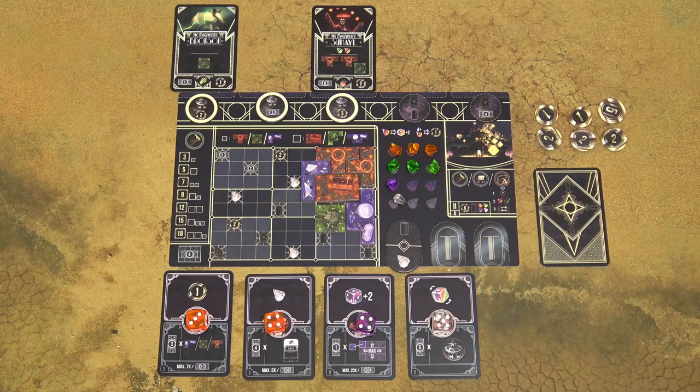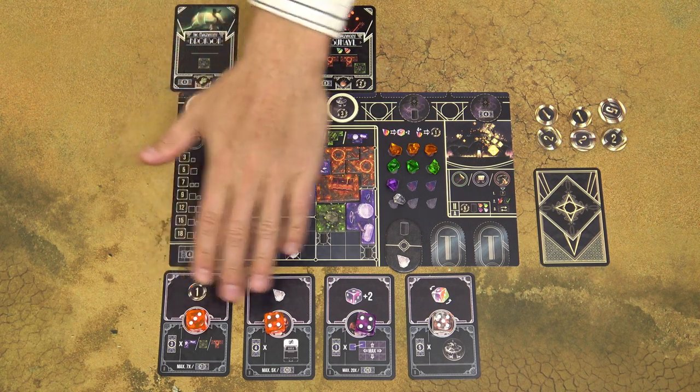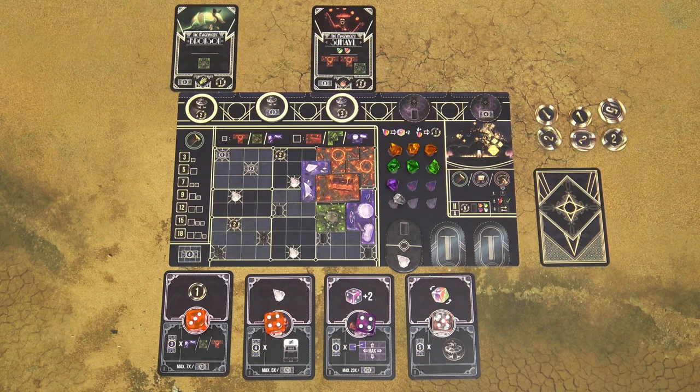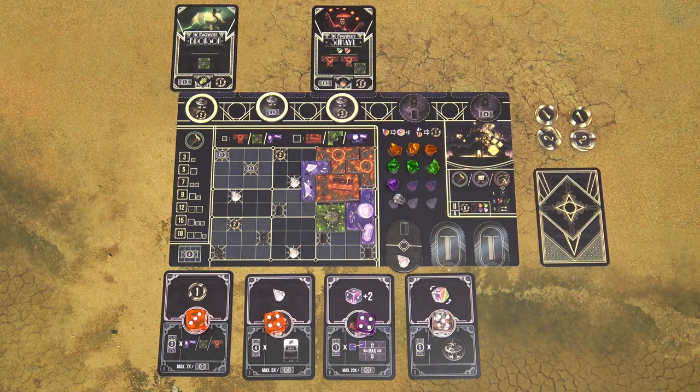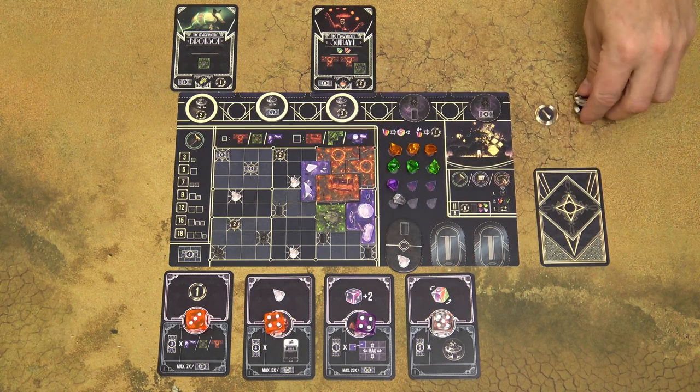When all players have taken 4 turns, the round is over. Now perform the following steps. First, you need to pay for your dice. Calculate the total value of the dice of the same color and pay coins equal to the highest value. So in our example, the orange dice have a value of 7, so I need to pay 7 coins. In addition, pay the full value of all the clear dice — so here, that's another 5 coins.